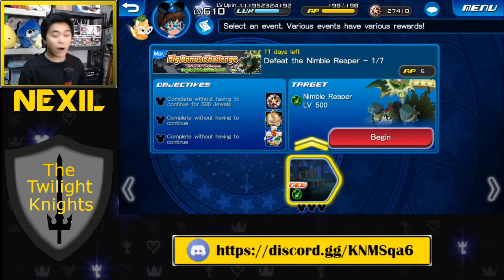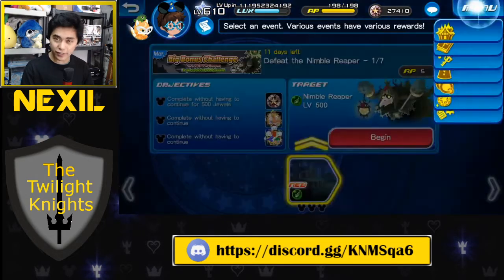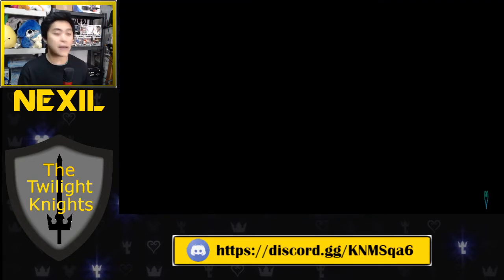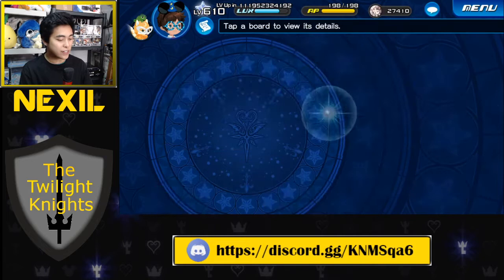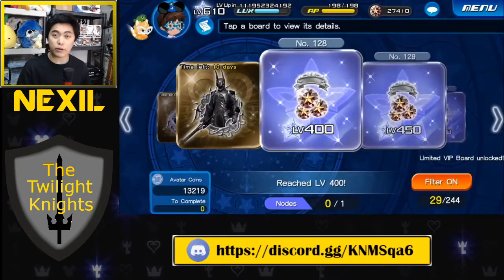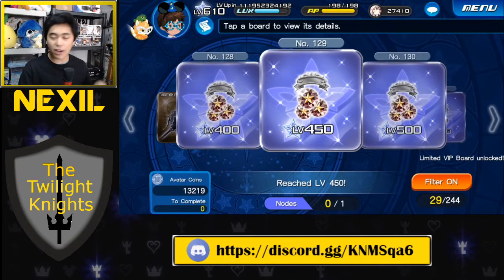Every 50 levels past level 300 gives you an avatar board that inherently comes with 5,000 jewels. So level 350, level 400, level 450 — each one of those gives you one of these boards with 5,000 jewels. Again, it's on your own time just like the story quest, but when you're able to get there, there are jewels waiting for you.